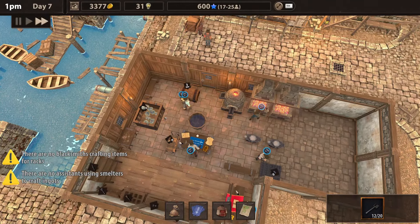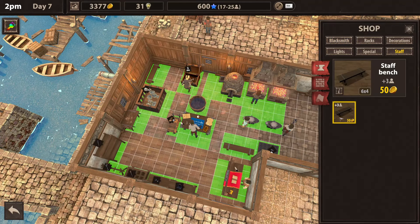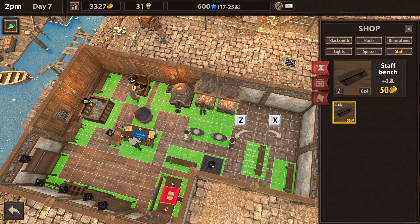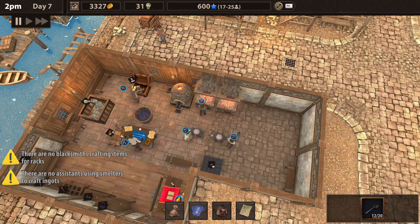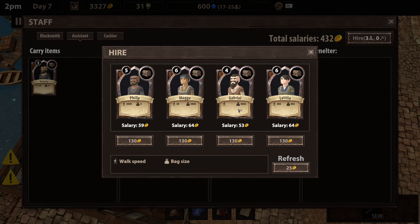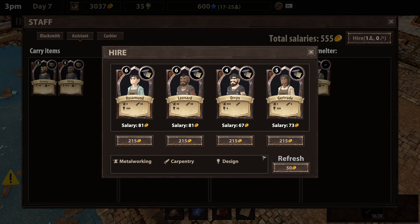Might need another bench down just for assistance — someone to carry items from over there then bring them over, that way we're not spending a lot on this. We can have a total of 225 — he brings 4 at a time, so that's not too bad. Let's go ahead and invest into a staff bench because we're going to need it eventually — might as well get it going. They're cheap. The not-so-cheap thing is getting assistants. You can carry quite a bit — I wonder if that helps. You are fast!